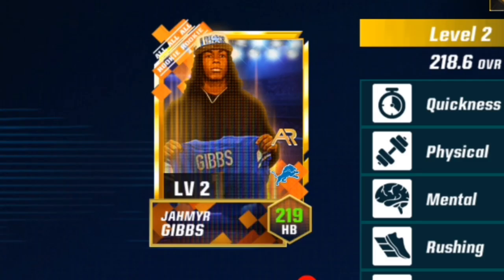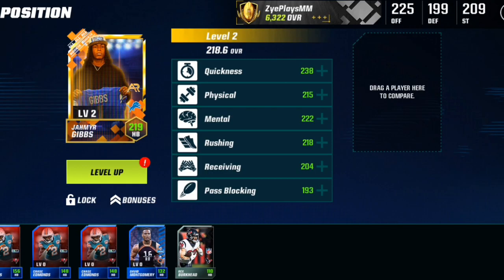The man, the myth, the maybe legend, Jameer Gibbs. We were able to get him out of the random iconic from AllRookie. If you have not watched the YouTube short, I'll link it down below where we got him. Yeah, he's 219 overall with a 10% boost. Level 2, his stats are pretty nice.